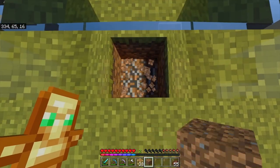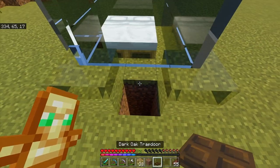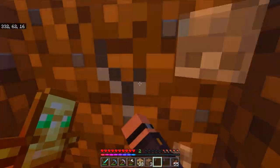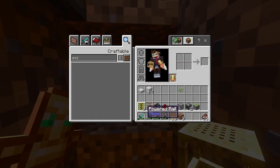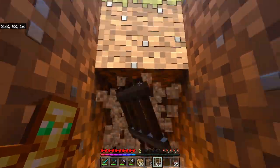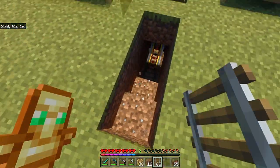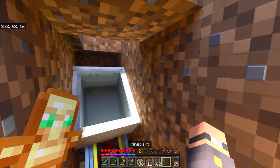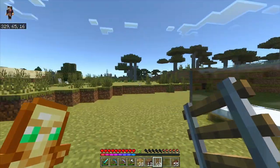Dig right under here three blocks deep, grab your trapdoor, place it right there and open it. Break down the same amount of blocks right here and meet these up, then break this block right here. Grab your powered rails just like that, and the rails. Whenever the villagers breed, the baby villager will fall down that trapdoor and end up in a minecart, then you use rails and however many powered rails you need to take it wherever you want.